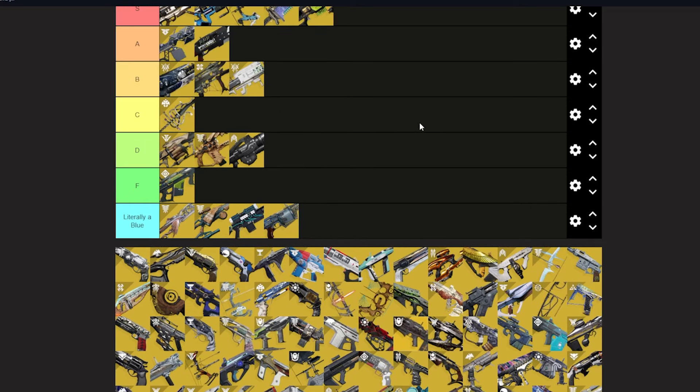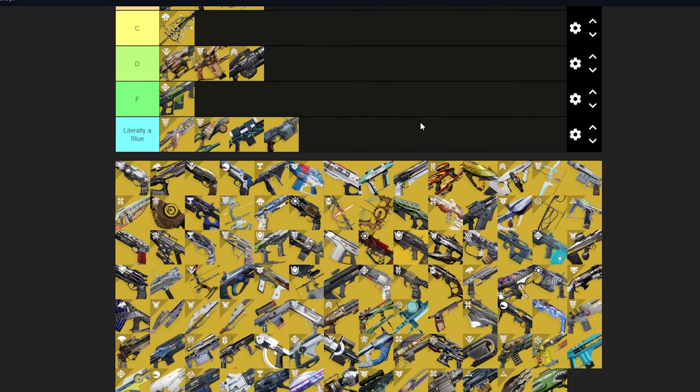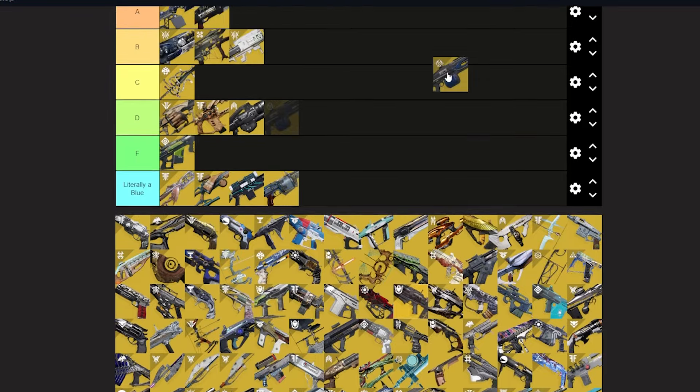Prospector — it's basically a blue. It scorches enemies, cool. It's a rapid-fire grenade launcher — except you hold the trigger and when you release, they explode. So it's like a breach-loaded grenade launcher with a magazine. I'm a Prospector hater — I don't think it's good, and that's my opinion, so it's facts.